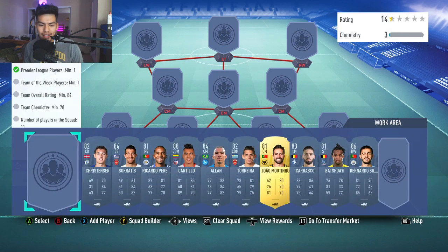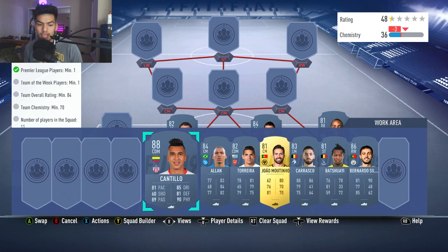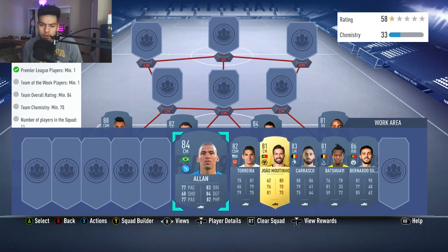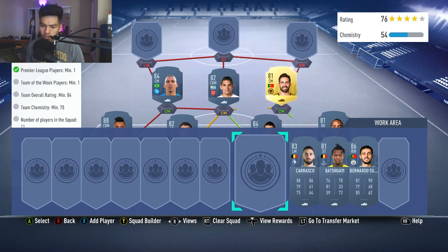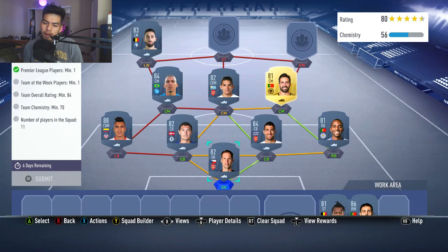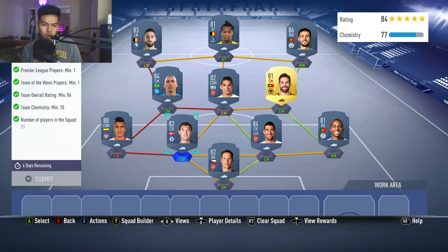We're going to start off with Cech in net, Christensen and Socrates at the two center back spots, Ricardo Pereira at right back, Team of the Season Cantillo at left back because he's super high rated and cheap. Allan at left center mid, Torreira at center mid, João Moutinho from Wolves at right center mid. Carrasco from the Chinese league, an 83-rated player, goes at left wing. Batshuayi at striker and in-form Bernardo Silva, 86-rated, at right wing.